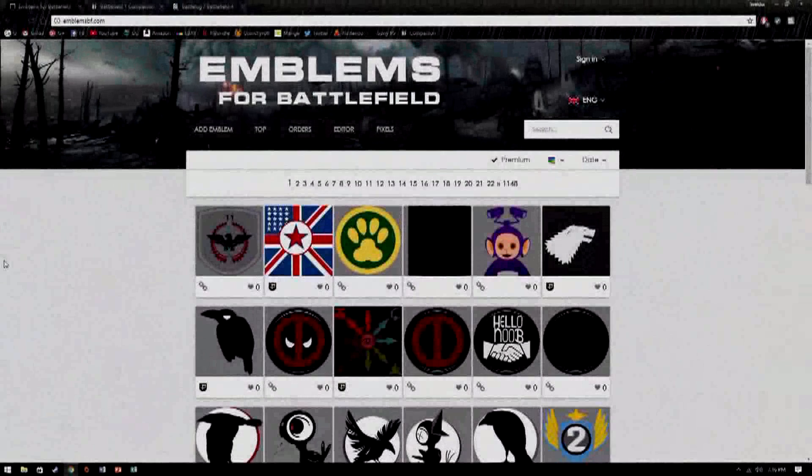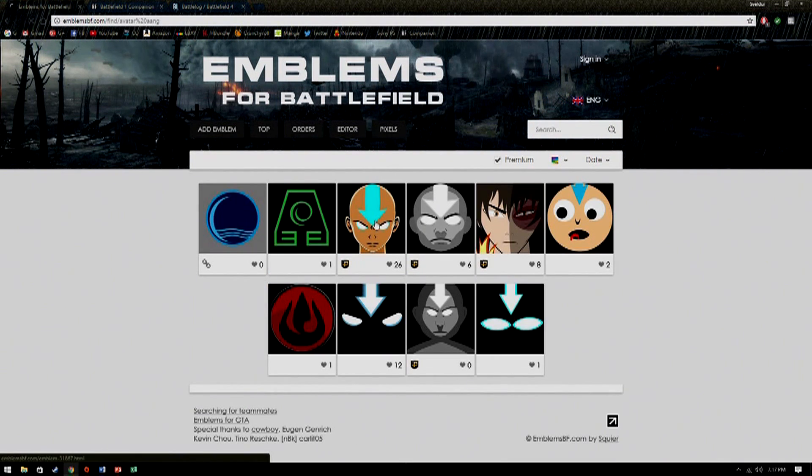So you do some digging on the internet and come across the website emblemsbf.com, where tons of emblem creators have posted the codes to their custom emblems so other people can use them too. Now that you've found an emblem you really like — for this example I'm going to use the one that I actually used — and it's this one here.